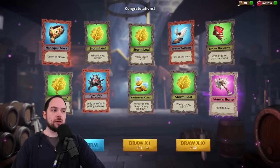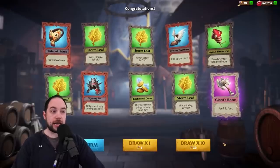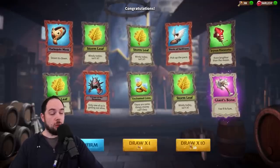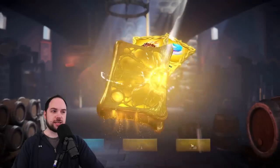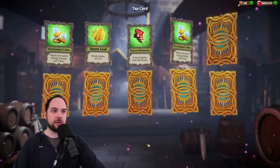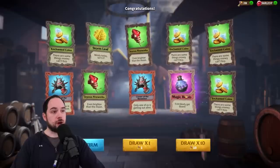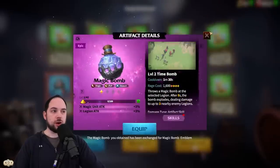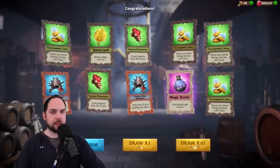We are now two thirds of the way done with our pulls. I did get the legendary I wanted, but I'm hoping to get more. I do get a pity draw after 90, so let's see what happens. We get another epic — Magic Bomb! Magic Bomb is good, that is a solid one. 28 more pulls to go.